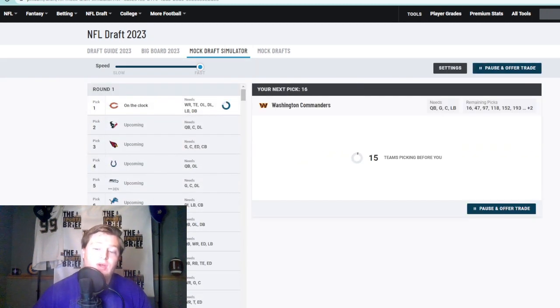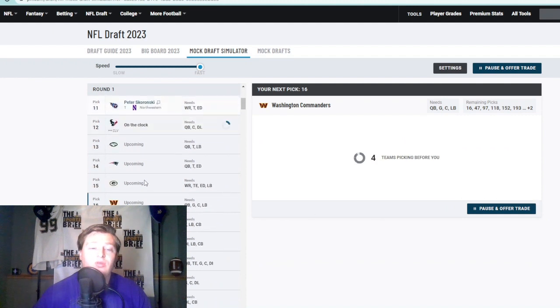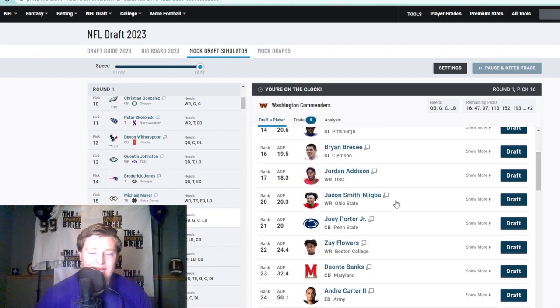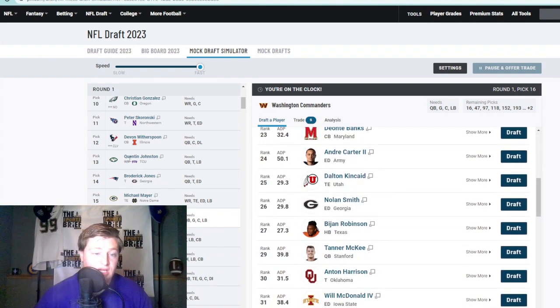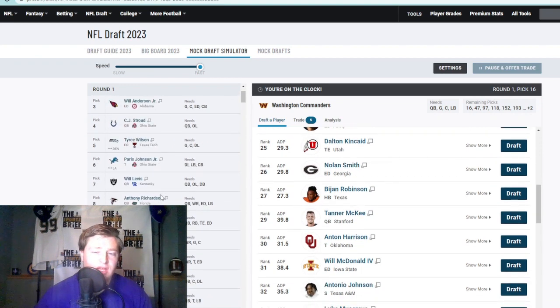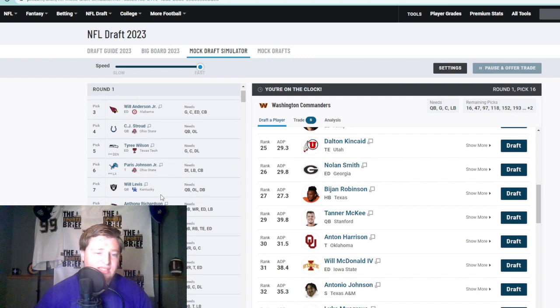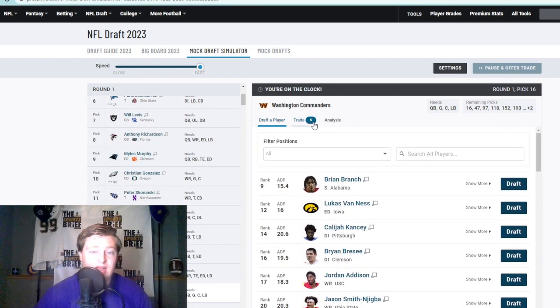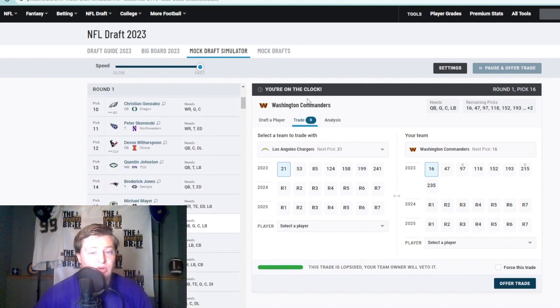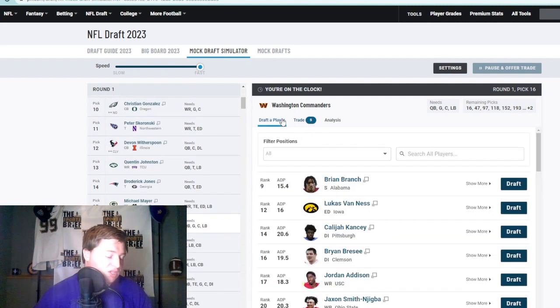We're going to sim all the way down to the Commanders at 16. Starting out right away — Brian Branch is there, but none of the tackles are there, which is kind of shocking. Broderick Jones went, Anton Harrison's still there, Paris Johnson went. None of the tackles went — that's a tough spot, probably a worst-case scenario. I'm going to trade down because there's no guys. The needs for the Commanders: tackle, tight end, corner, linebacker, and offensive line.